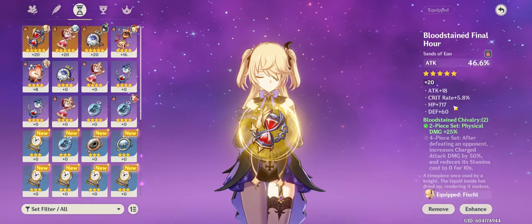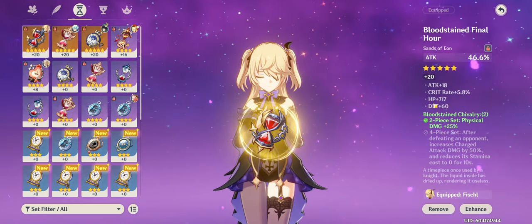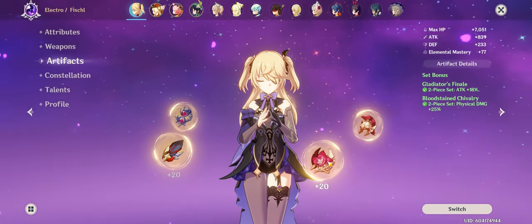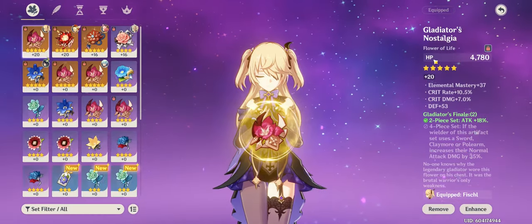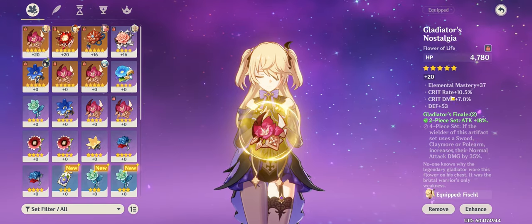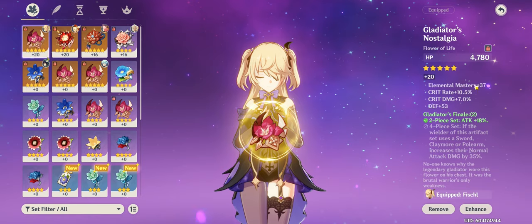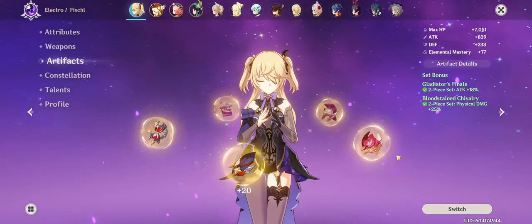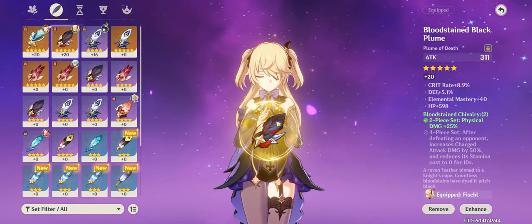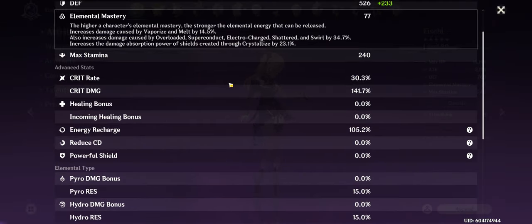My goblet gives 22.5% crit damage as a substat, which is very good. For the timepiece, you just want attack as the main stat, with as much crit rate, attack, and crit damage in substats as possible. The flowers always give HP and the feathers always give attack flat — you can't change that. My flower's substats are very good: 10% crit rate and 7% crit damage. My feather gives 8.9% crit rate, which helps maintain a good crit rate of 30% on my Fischl.